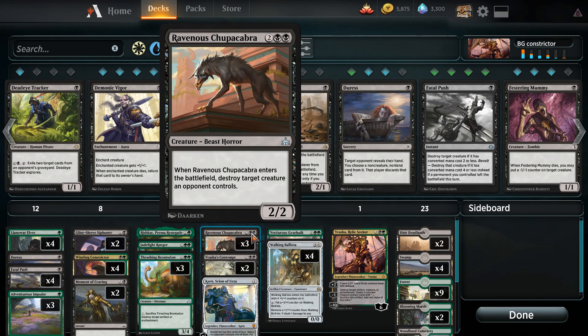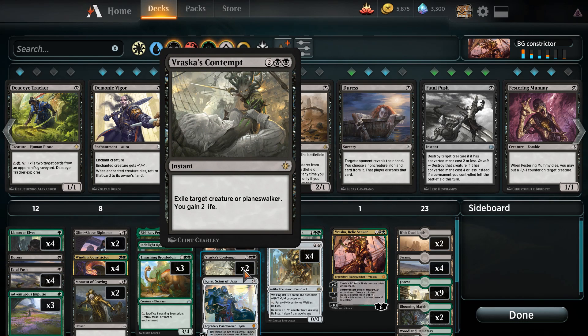We have Ravenous Chupacabra as a value creature — when it enters the battlefield it destroys a creature an opponent controls. It's almost always a good play against cards like Chain Whirler and other value-generating cards that cost three or four. We also have Vraska's Contempt, which exiles a creature or planeswalker and gains us two life at instant speed. If you have more copies I would probably run three in this list, maybe even more depending on where the meta goes — overall just a very solid card.